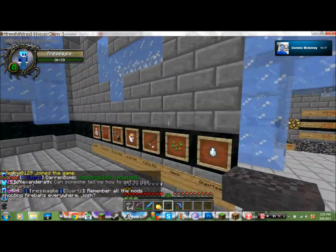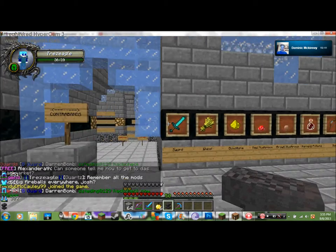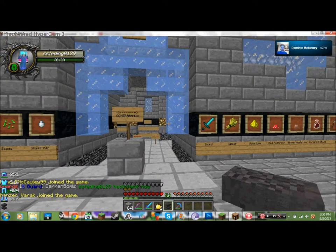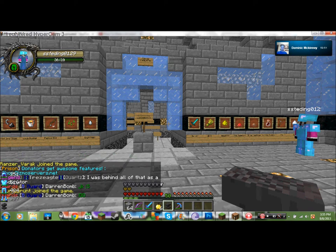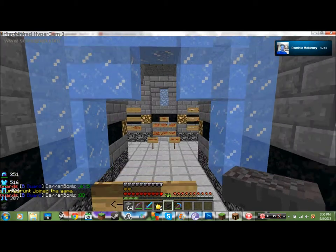Let's go to contraband items. These items are contraband, meaning you cannot hold them in front of the guard, because most of them are either weapons or drugs. If you get caught, the guard will count down from five, and once he gets to one, if you do not give him the contraband item, he will jail you for five minutes — which is a huge inconvenience. And ironically, it's jail within jail.